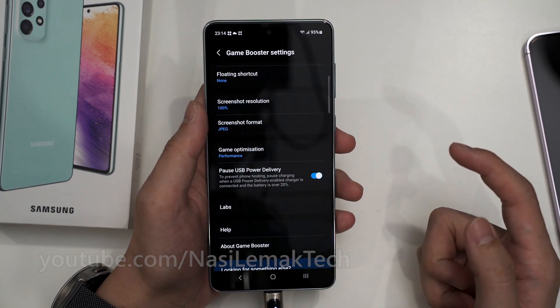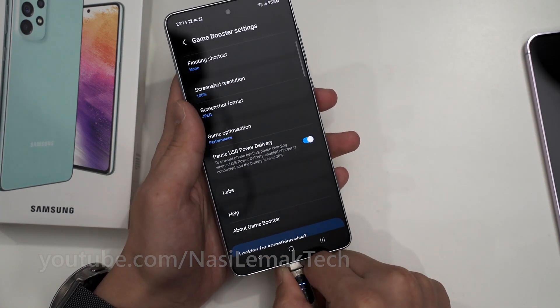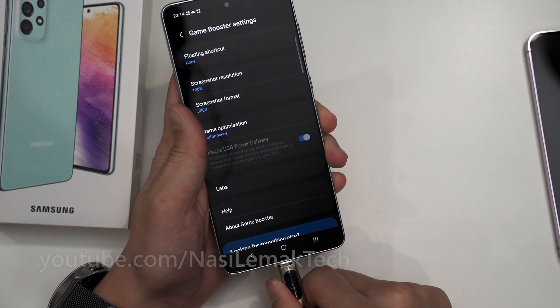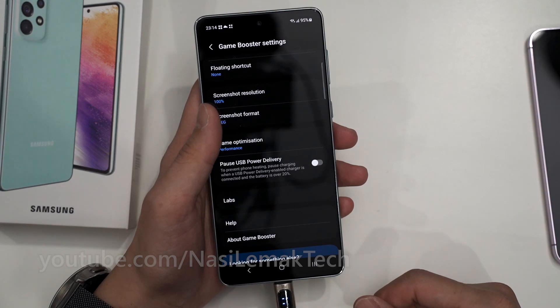This option is only available to control if the charger is plugged in. If I unplug the charger, you can see we can no longer interact with that option — until I plug the charger back in. There we go. That is how we enable the pause USB power delivery option.